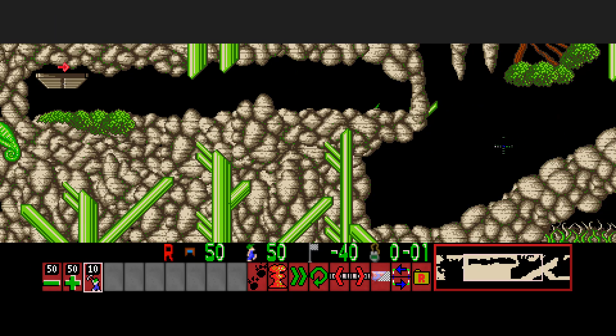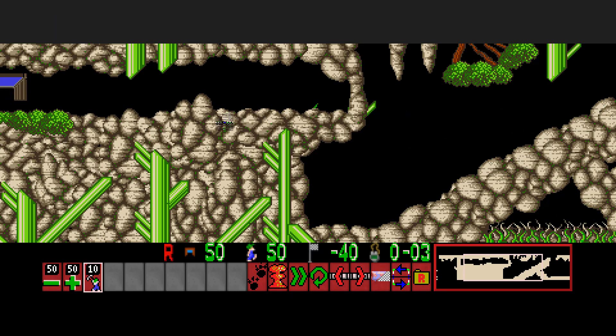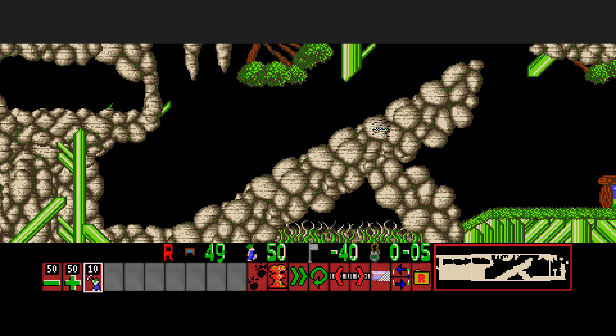This is a simple minor tutorial — the miner is used to get down and to mitigate split height like this.